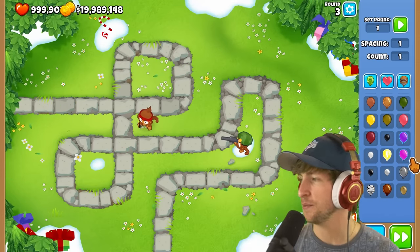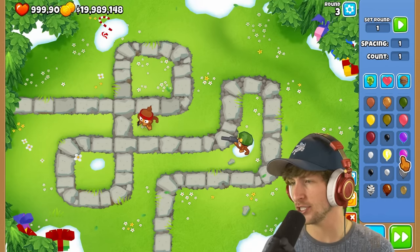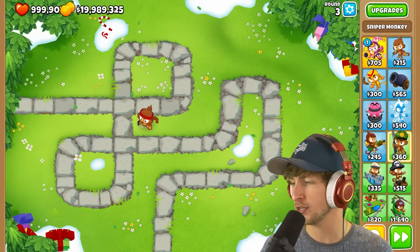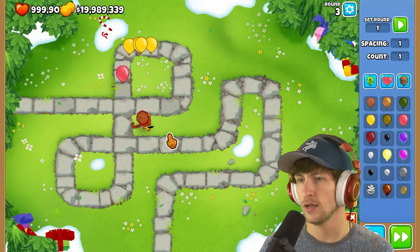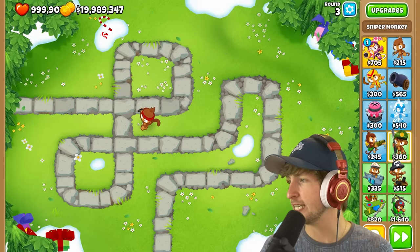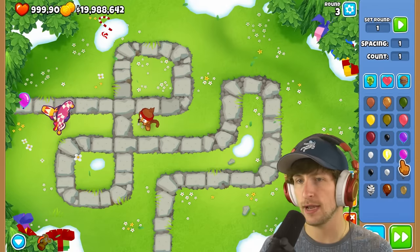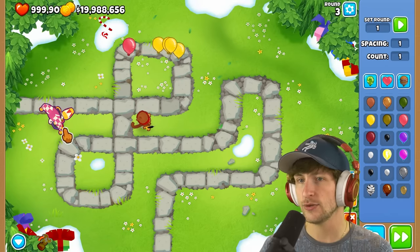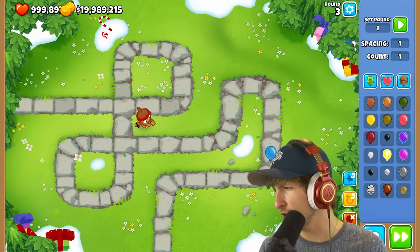Next up is a pink magic balloon. Let's see what this bad boy is all about. Is it immune to magic? If we put Gwendolyn down — it is immune to magic. It has one pink and two purples in it. Pretty strong.